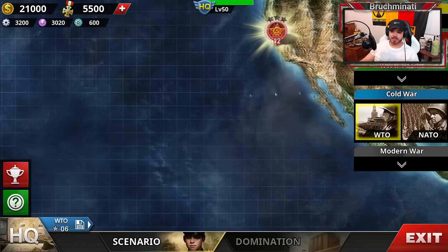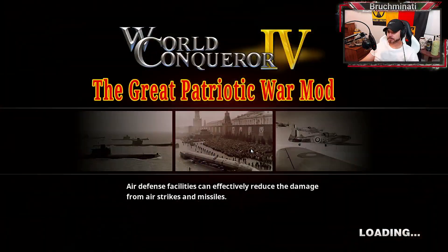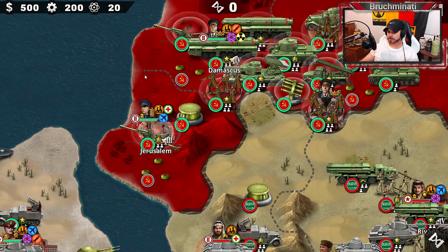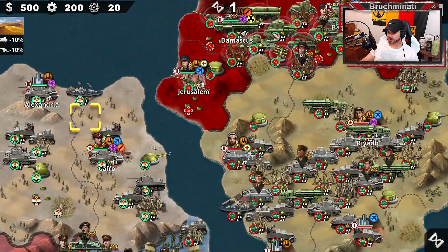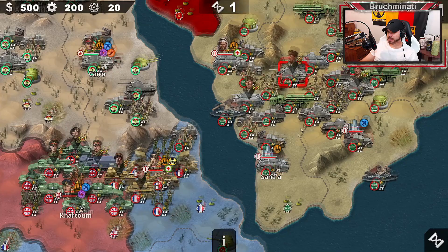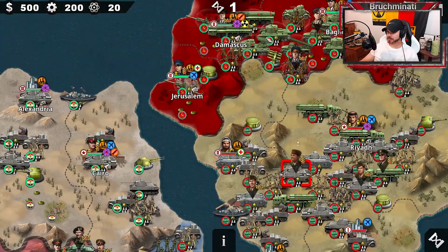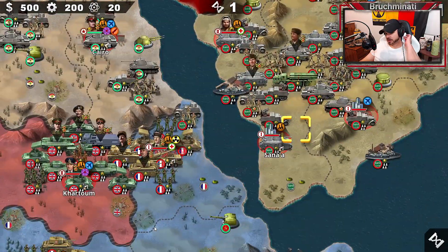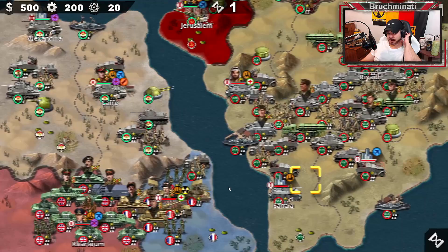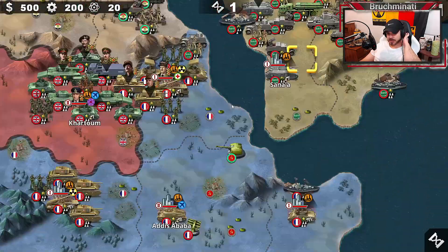We got WTO number 7, Arabian War. The Soviets have Jerusalem. 26 rounds for the 3-star. Check out Saudi Arabia's got an army — not bad. Just wreck them, block the coast, keep the British and French from landing and should be able to complete this pretty good. Again, it looks like all the cities.